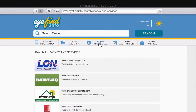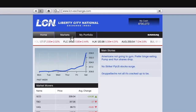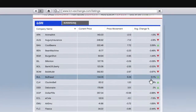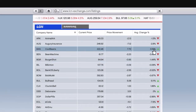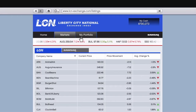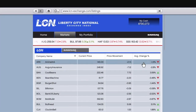Go to the internet, then Money and Services, then the Liberty City National exchange market. Go to Markets and you'll see all the companies you can invest in. The reason we quick saved is that if we invest in a company — for example, Cool Beans, which is going up 3.59% — that could go down any minute. If we lose profit in My Portfolio, we go back to the quick save and try investing in another company.